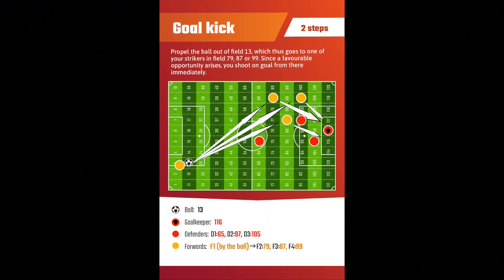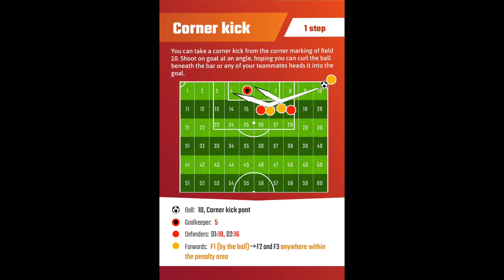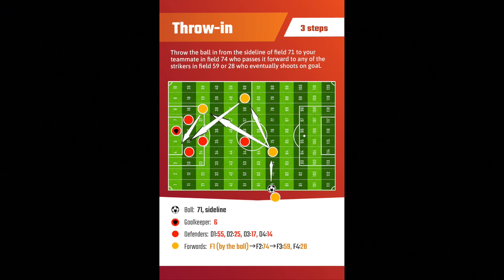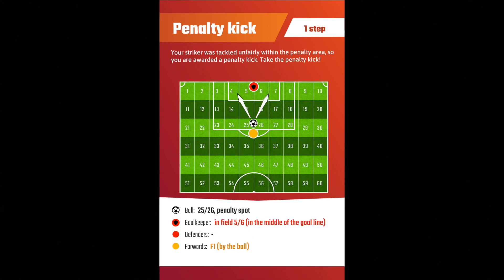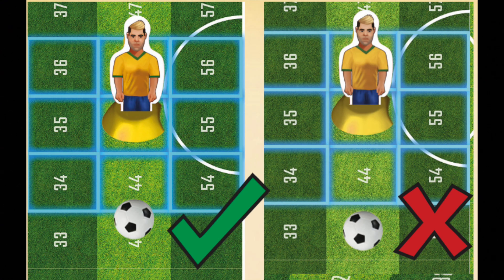The game comes with many match cards — for example, a goal kick where you kick from your goalie all the way to one of your strikers to shoot for goal, or a throw-in where you get it to one of your strikers who then shoots for goal, or a free kick, or a penalty kick where it's just you against the goalie. If at any point you shoot and the ball doesn't land within one field space of the next step, you have failed and lost the match.